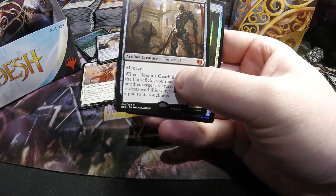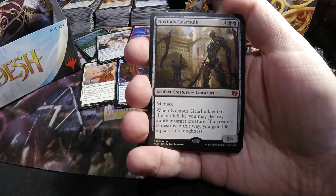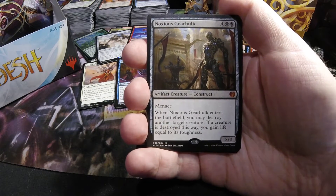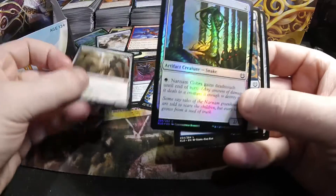And we have another mythic — it's a Noxious Gearhulk. Four and two black, five-four with menace — artifact creature construct. You get to destroy target creature when it comes to play and gain life equal to its toughness. And a foil Narnam Cobra.